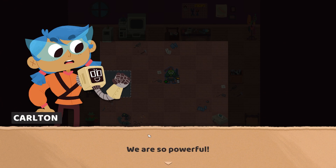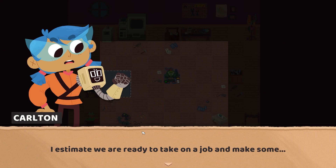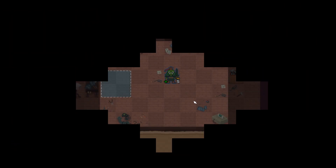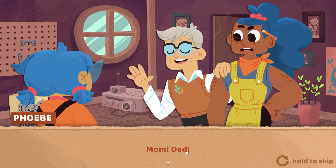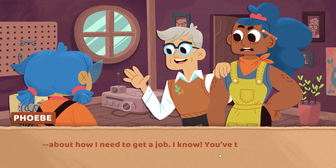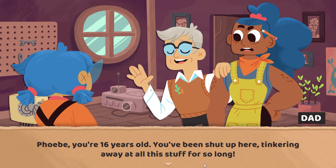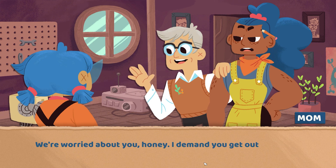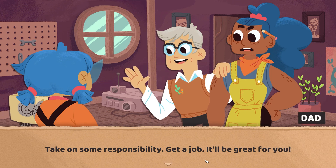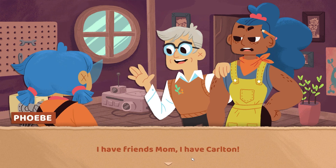After the tutorial: Phoebe, that was incredible - we are so powerful, everything worked perfectly! Then Phoebe's parents interrupt. Her dad says she's 16, she's been shut up tinkering for so long, and they're worried. He demands she get out and enjoy life, take on responsibility, get a job. Her mom notes Carlton doesn't count as a friend since Phoebe built him.